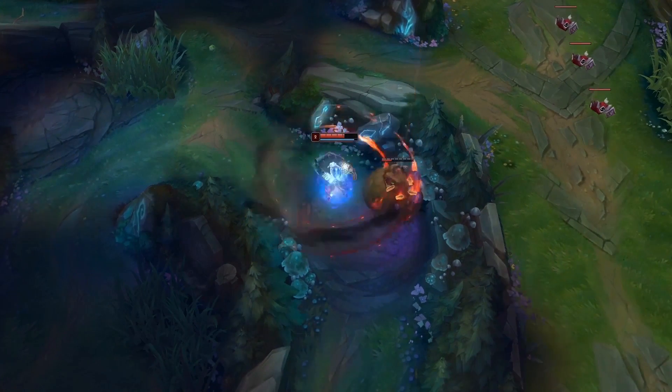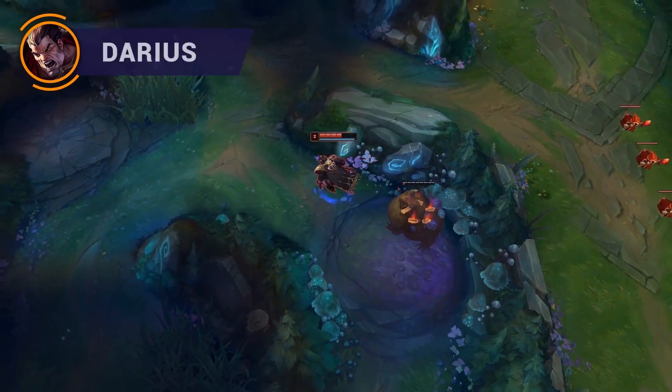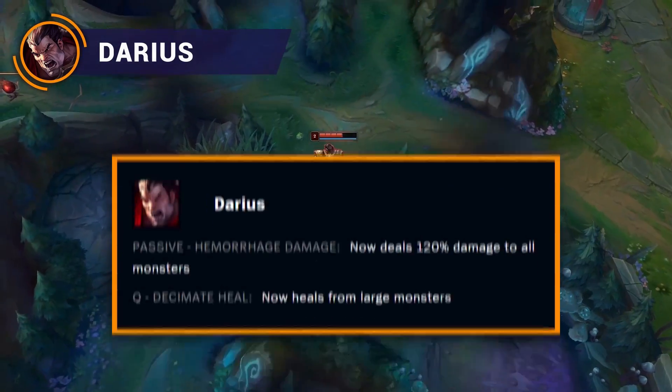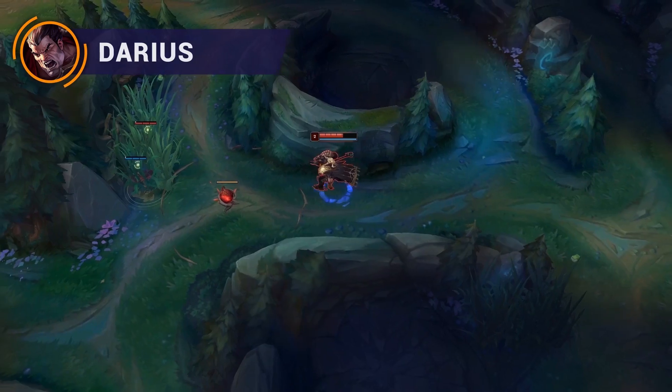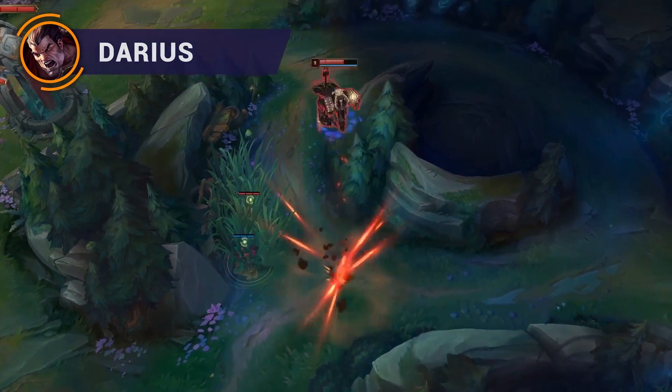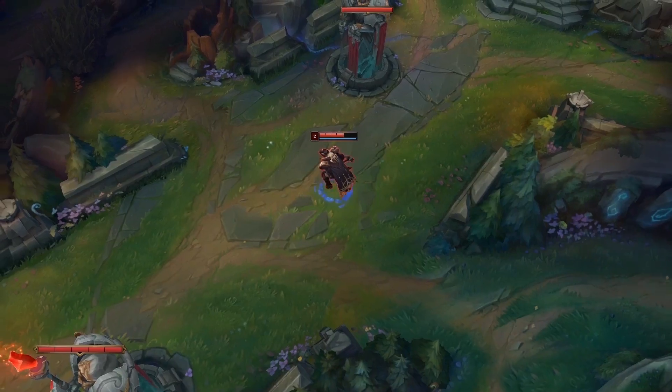To start off, let's go over the new champions being introduced in the jungle. First up we've got Darius. He got his passive increased to 120% damage to monsters and his Q now heals on monster hits. This should give him decent clear speed in terms of healthiness and speed, while also allowing him to solo neutral objectives fairly easily on his own.